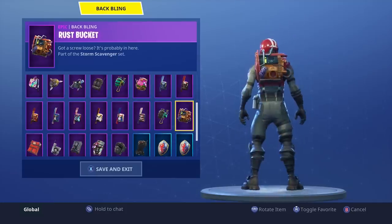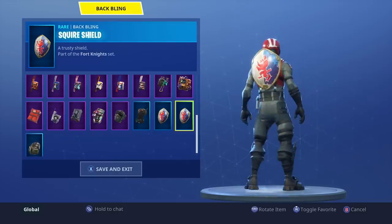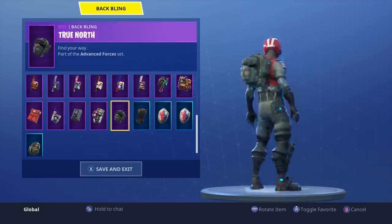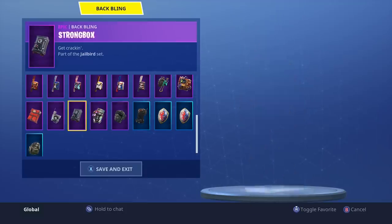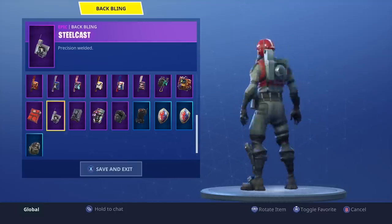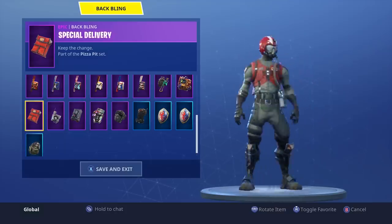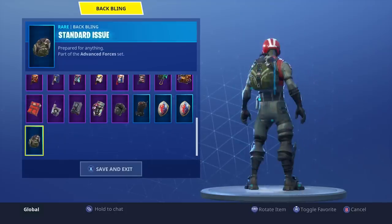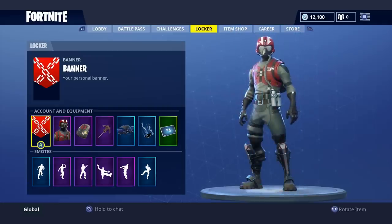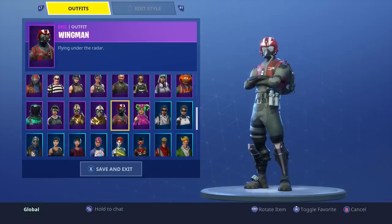The Rust Bucket — yes. Pathogen — probably not, I wouldn't use it. The shields are looking alright. Precision — not really my favorite. True North — no. Tag Bag — no. Strong Box — yeah, I'll give it to him. Steel Cast — it fits decently well. Special Delivery — I'll say yes. And Standard Issue. So, a decent amount of back blings go well with this guy. Now we're going to try out his back bling with a bunch of different skins, and then we'll hop into some games.